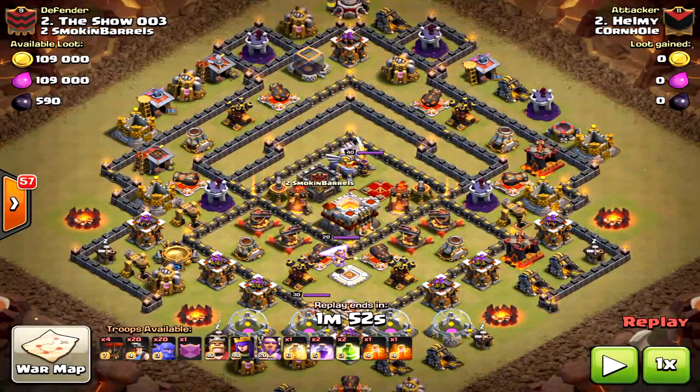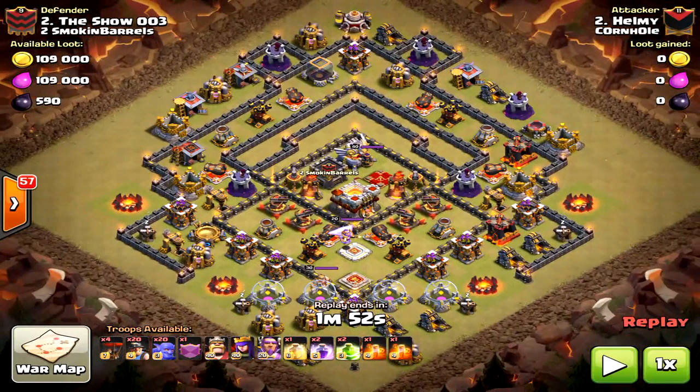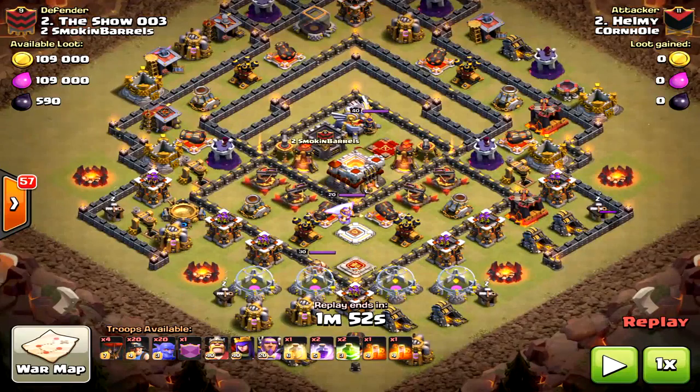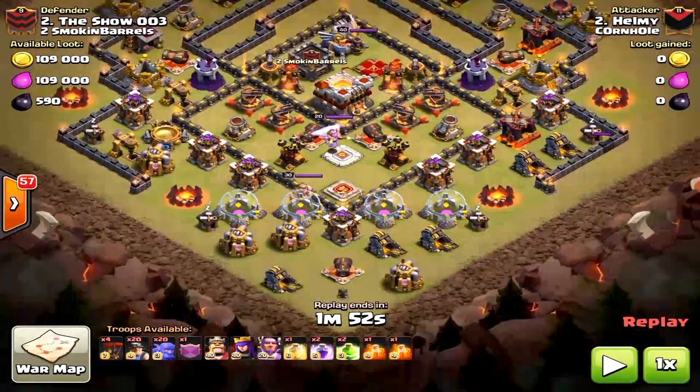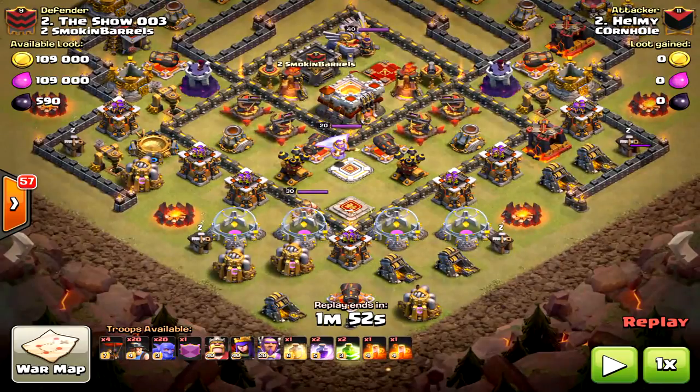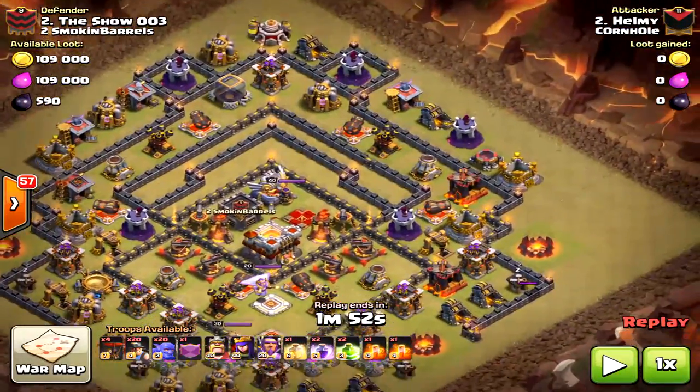Happy day, clashers! Today we have a special miner-bowler attack. This is a different strategy - I know you've seen this attack but executed a little bit differently, and I really like this execution. It works on this max Town Hall 11 base. The walls aren't max but everything else is - the archer towers, the warden, all that good stuff.